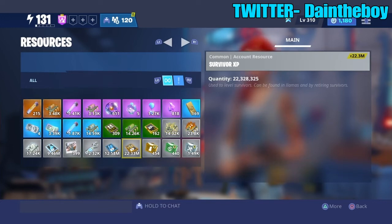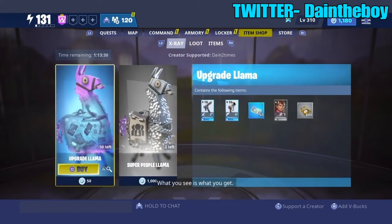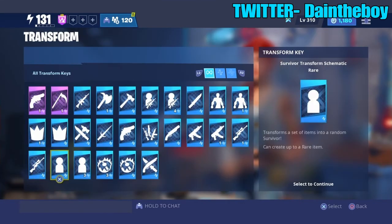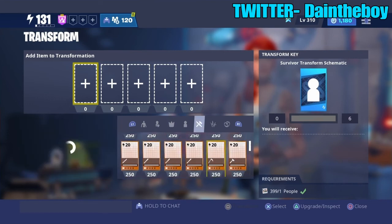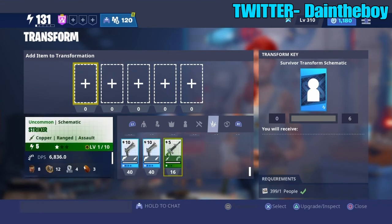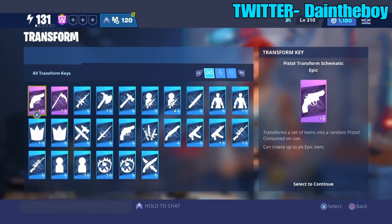All I need you to do is hit that subscribe button. It's that easy — you open those free llamas you get, use the uncommon stuff you get from them, go to your Transform Key, use the Survivor Transform Schematic. You can use traps, melee, anything — just make sure the points add up to 30. Submit and boom — survivor XP plus training manuals.